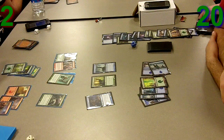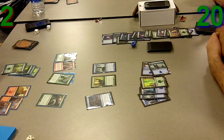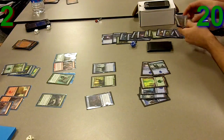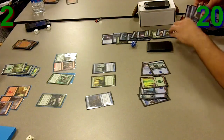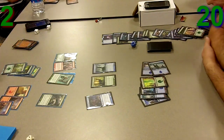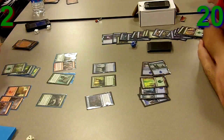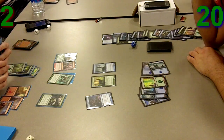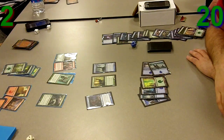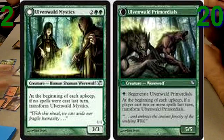The other card I could draw is Hellvault — I could exile his Daybreak Ranger first, then exile creatures one at a time. If I start drawing creatures and he stops drawing creatures, I could actually win the game. So those are the two cards I'm looking for at this point. He plays out Ulvenwald Mystics, which is another very powerful creature — you just keep seeing more and more powerful cards in his deck.